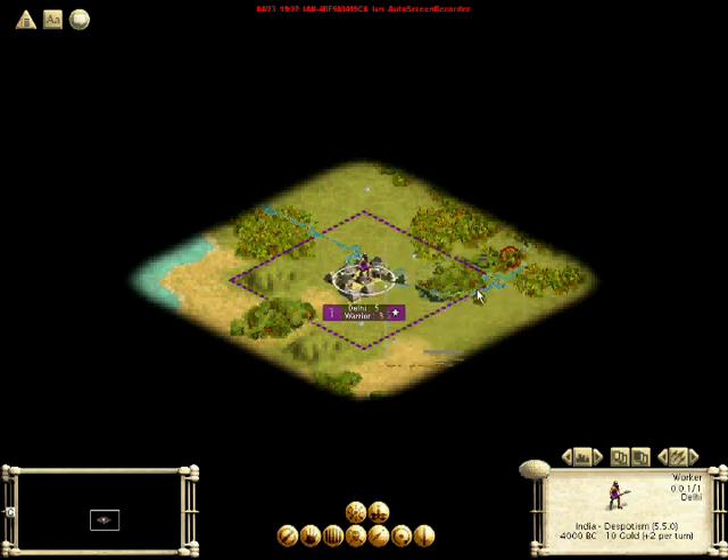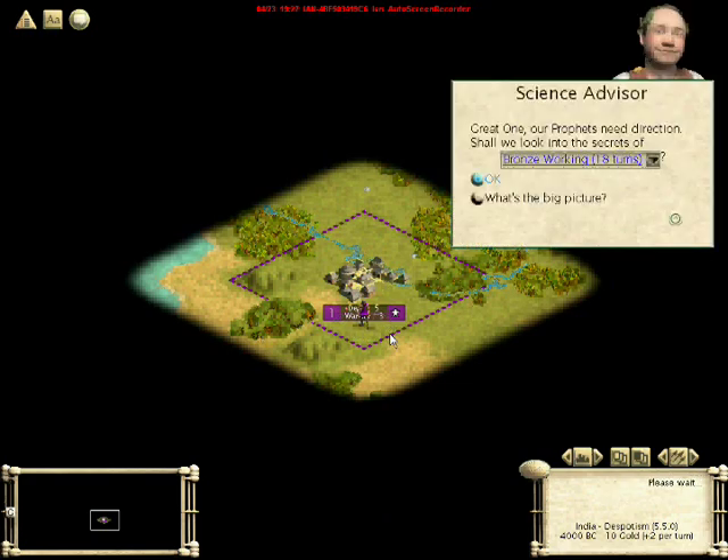As you can see, we have different terrain types here. Now with our worker, he will improve the land so that it is more useful to us. It's pretty helpful — there's also an automate mode.